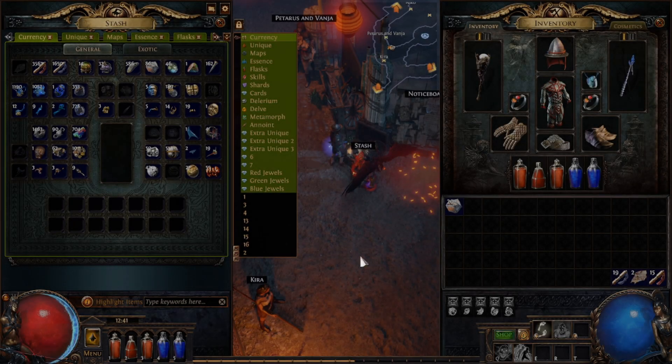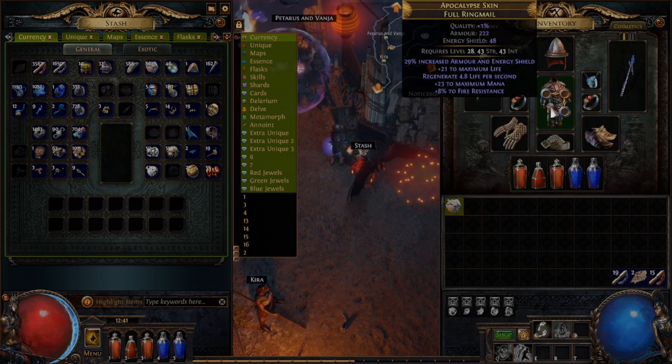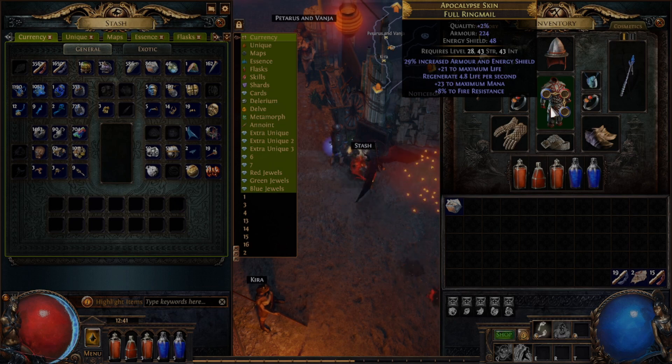To start off, I'm only going to be covering some of these basic currencies to get you started and show how they work. The more complex things like crafting endgame maps may be covered elsewhere, depending on how this series does. For all the currencies, in order to apply them, you right-click on the stack, and then left-click on the item to apply it. Just like this — we'll improve our armor by right-clicking on this Armorer's Scrap and left-clicking on our ringmail. Quality moves from 1% to 2%, which will give all your stats on the item a little bit of a buff.